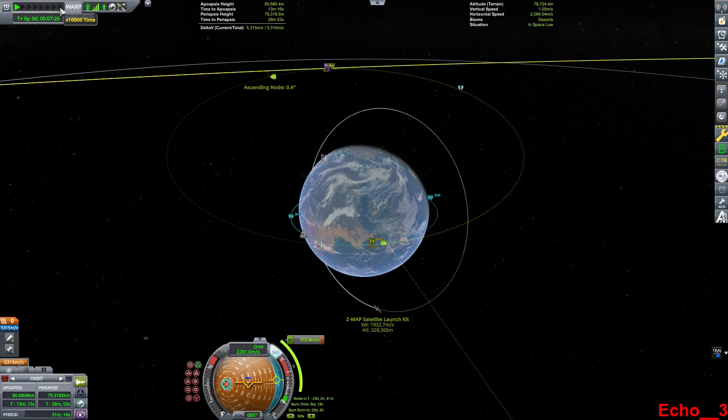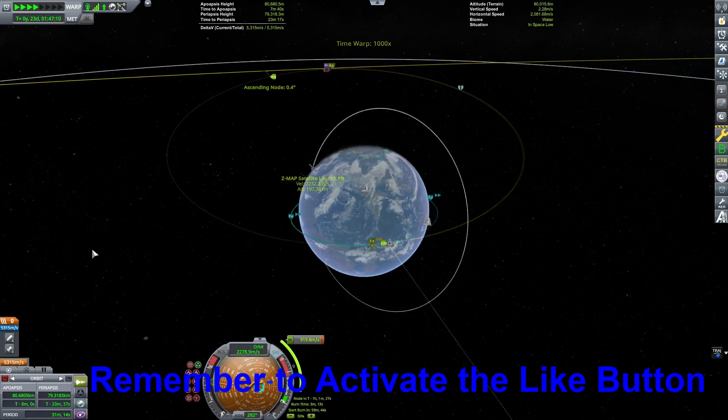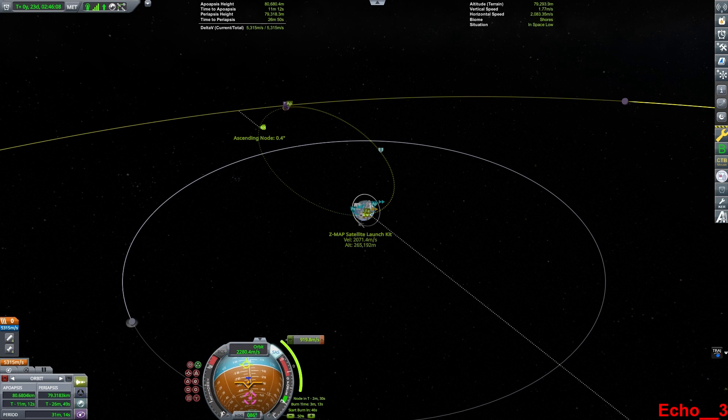It's not perfect. I can play with the maneuver node myself and work on it, but I'm just going to use what the game gave me to start with. So we time warp, and the built-in alarm clock for the game will stop us as we get close to the maneuver. The game has added an alarm clock feature as well, so when I created that maneuver, it also created an alarm to stop at the appropriate time.